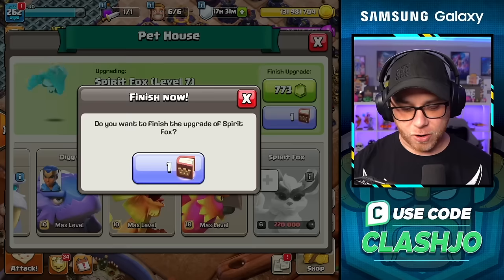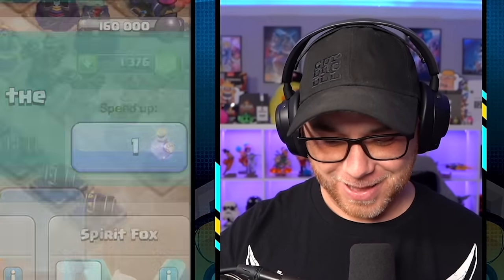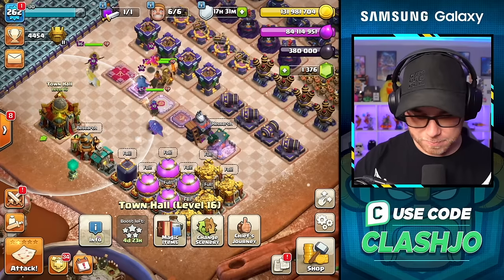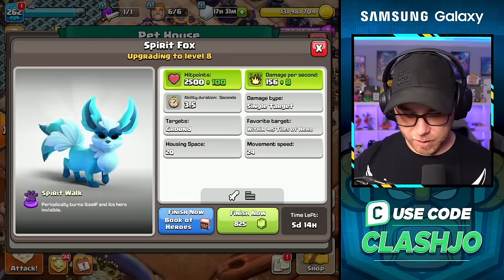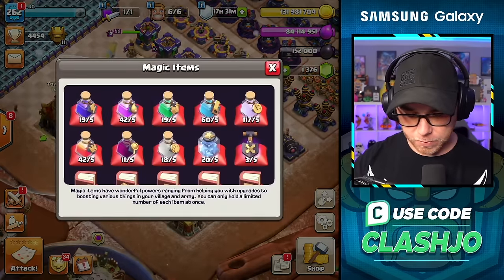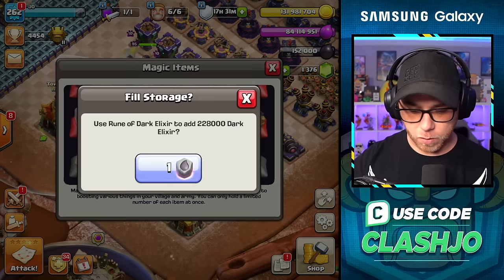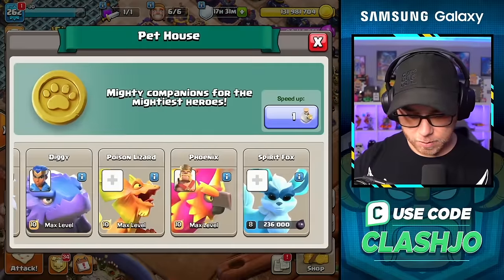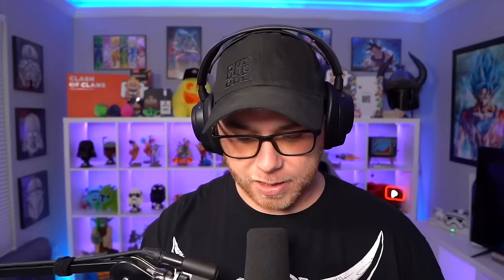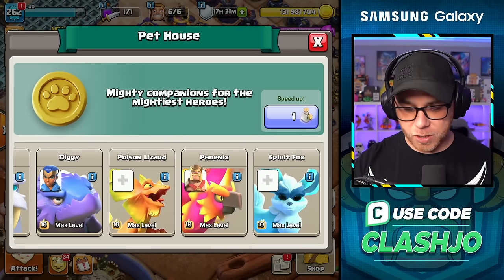Zerberto, who put you in charge of dark elixir? You can thank Phillies. We're just going to try to max the spirit fox today. Spirit fox is now level eight — we might be able to do this. I think I actually miscalculated those runes, so we might max it out. Spirit fox is max. We're good to go.